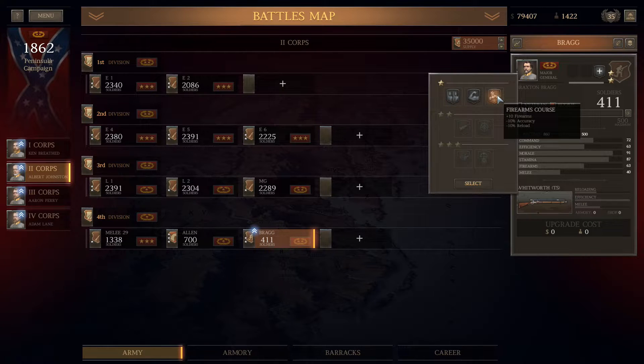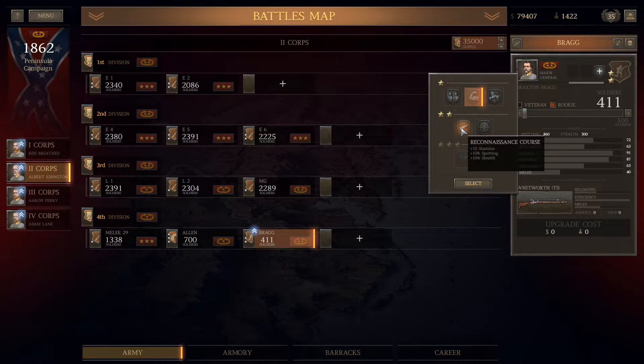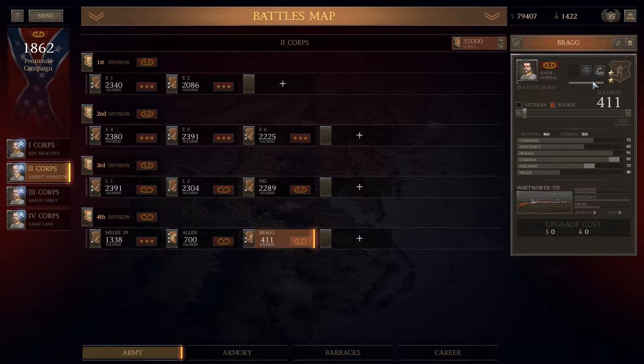I'm showing you what the three perks are. I'm kind of torn on what perk to take. I think probably the speed perk is the best one, and I go ahead and take the speed perk. For this battle, I don't think I go with recon. I intend on reforming these units every battle, so I can choose different perks depending on the battle.